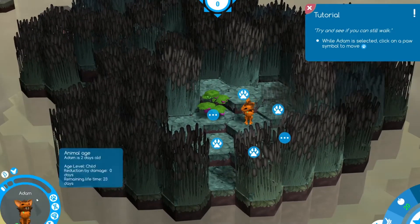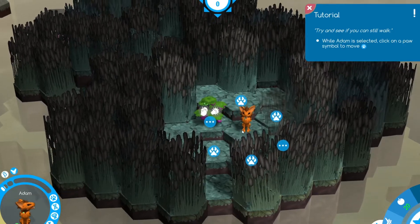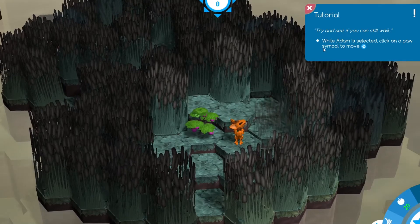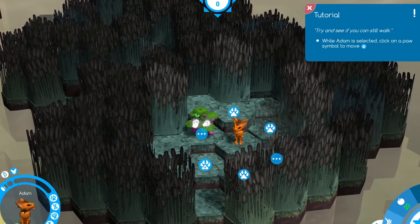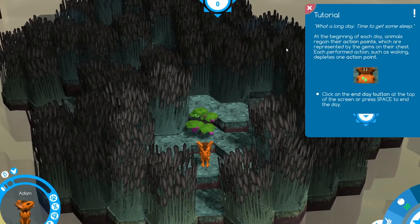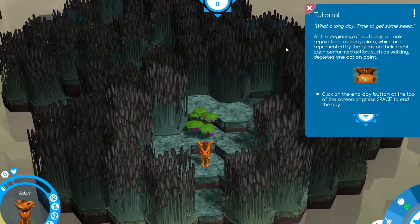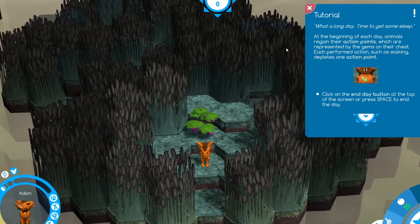Here's our little creature. His name is Adam — we're going to start with Adam and Eve. While Adam is selected, click on the paw symbol to move. At the beginning of each day, animals regain their action points, represented by gems on their chest. Each performed action, such as walking, depletes one action point.